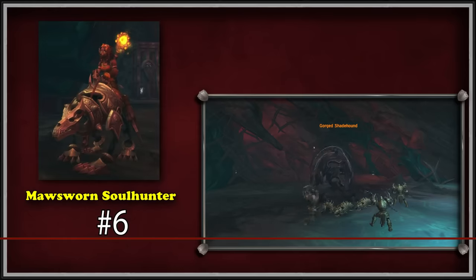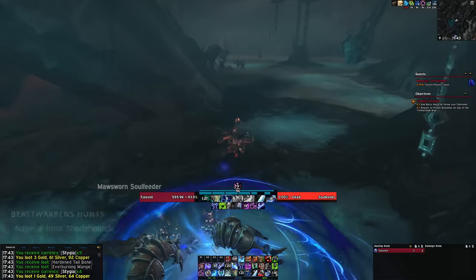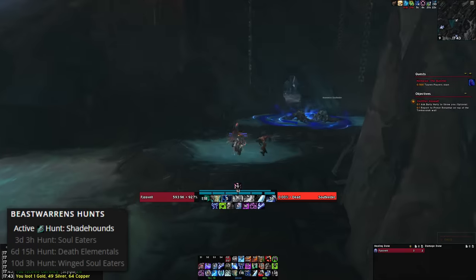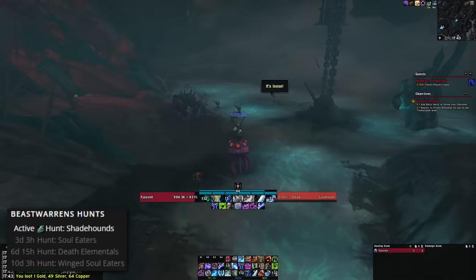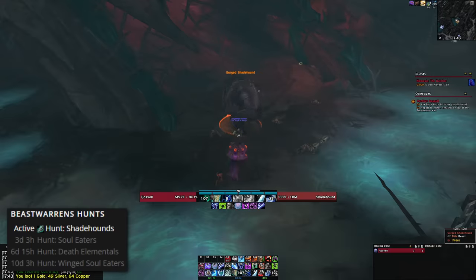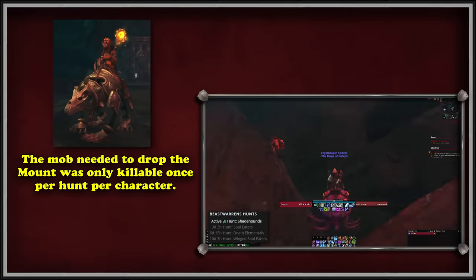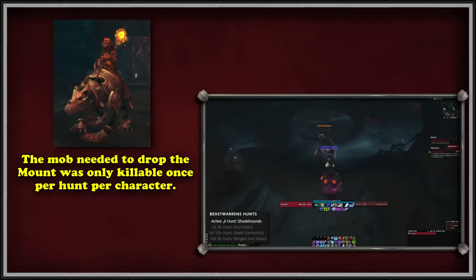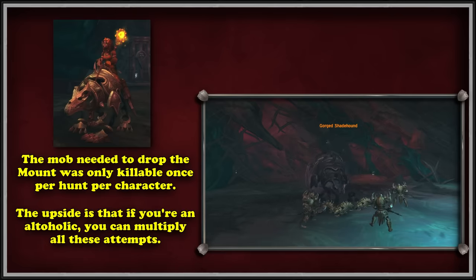At number 6, we have the Maw Sworn Shadehound. This mount was added on the release of Shadowlands as a rare drop from the Gorge Shadehound in the Maw. Within the Maw, there would be a rotation of 4 world events called Hunts in the Beastwarrens location of the zone. These hunts rotate every 3.5 days, meaning 2 a week, and only 1 would spawn the necessary rare. In the Hunt Shadehound event, the Gorge Shadehound can be spawned on a relatively forgiving timer, and when killed can potentially drop itself as a mount. It can only be killed once every day the hunt is up on that character, meaning only about 26 attempts per year, multiplied by any alts you have.